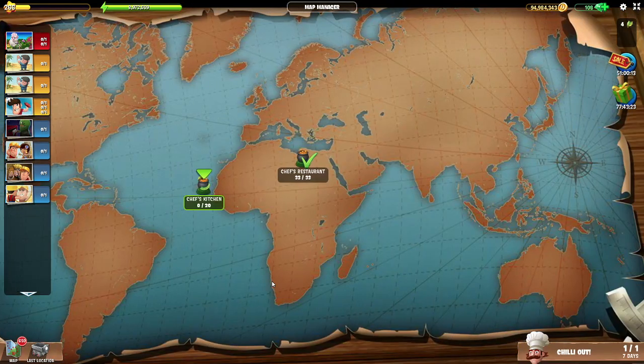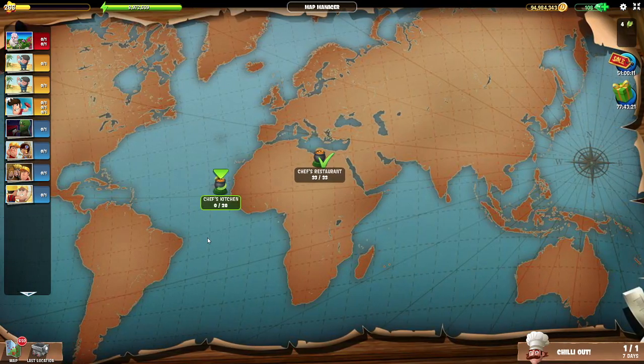As you can see there are two locations connected with this special week. The first one is Chef's Restaurant and it's not repeatable — it serves only to give you the first few ingredients to get you started. The second one however is a repeatable location, it's called Chef's Kitchen.